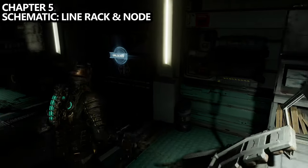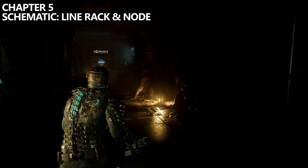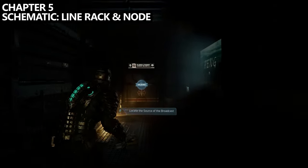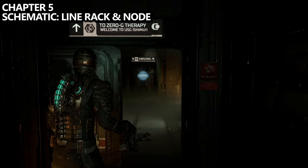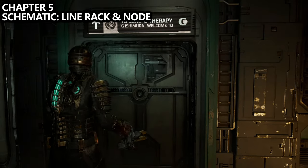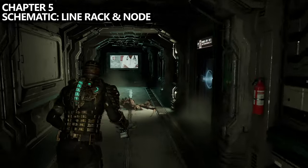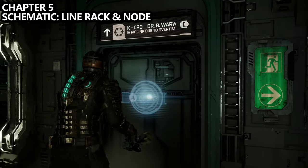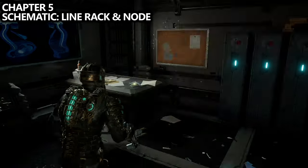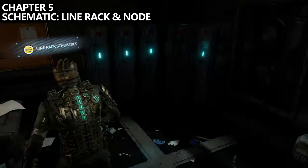After the previous collectible, follow the main mission marker to take you to the source of the broadcast. Go through the door in front of you towards Zero-G Therapy. After you open the door, you'll find a save point and another door towards Zero-G Therapy. Go through that door and keep an eye out on the right-hand side for a doctor's office. Head inside and you can find a schematic for the Line Rack, as well as node number 18 on the wall. Make sure you loot everything else before you leave.